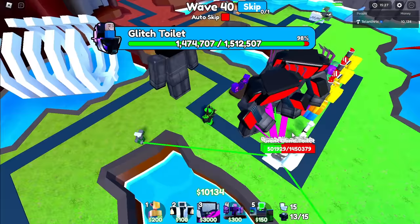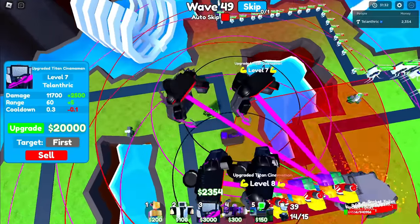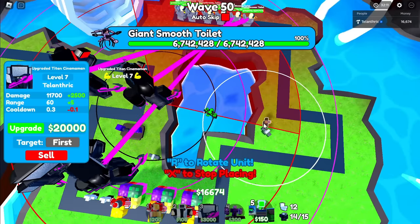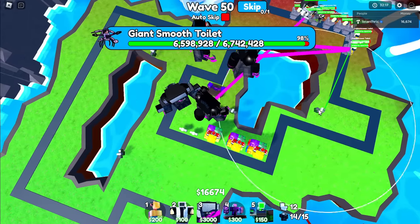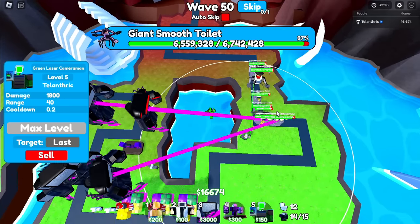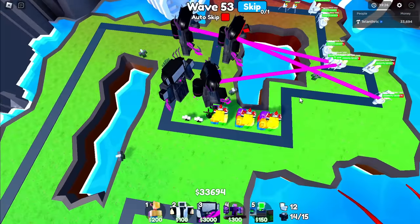I did not bring any healing units. I've been just putting more upgraded Titan Cinema Men and upgrading them, and now I'm on wave 49 with three fully upgraded. I only have one more level on the fourth one. A good idea would be putting a second Green Laser Cameraman — wait, I reached my unit limit. I'll actually set this one to last so it always slows the slowest unit, or actually set him to strongest. I maxed out the fourth upgraded Titan Cinema Man.